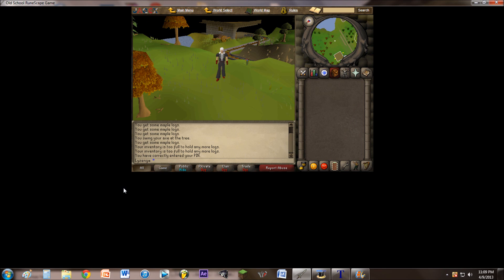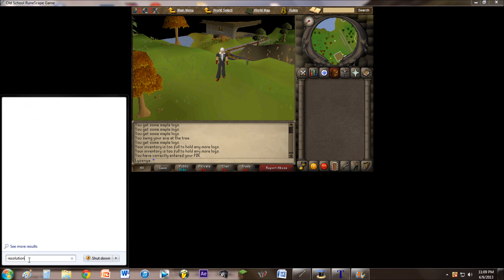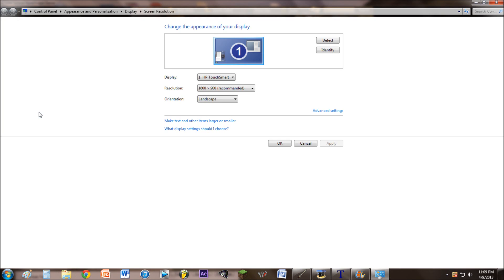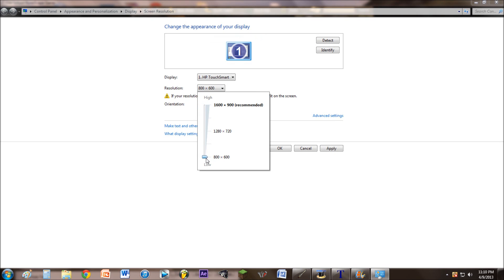So what you're going to want to do is go down to your start bar and type in resolution. You're going to go to the option for adjusting screen resolution. What you're going to want to do is change it from your highest setting, which it's normally at, and change it down to the lowest setting.